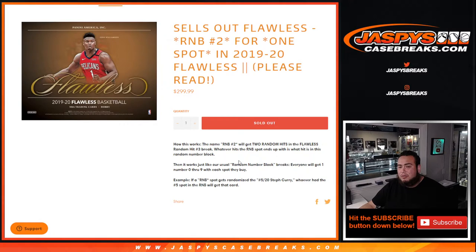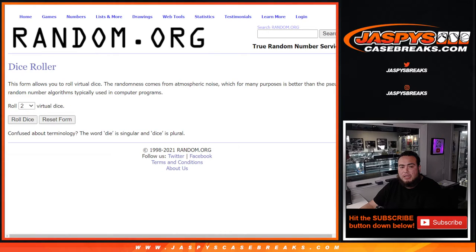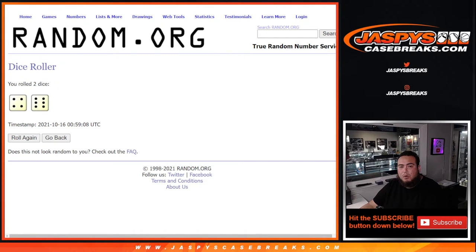Everybody gets a number from zero through nine. So there you go guys — here's the dice roller. We have names from Aaron down to Brian Frank, and we have zero through nine. Roll the dice — four and a six, ten times. Good luck.